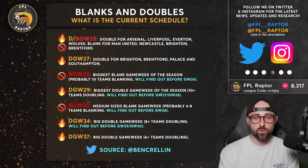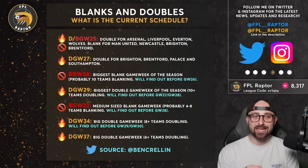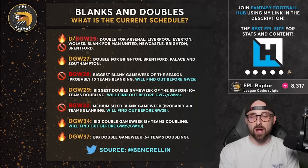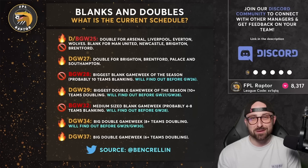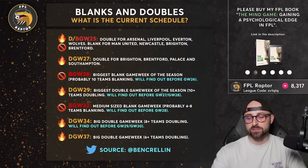We've got double blank Game Week 25 with four teams blanking and four teams doubling. We have double Game Week 27 with four teams doubling. Then we've got the biggest blank Game Week of the season in Game Week 28, likely to be 10 teams blanking, and double Game Week 29 with likely 10 plus teams doubling. A lot of the teams that blank in 28 will have that fixture rearranged for 29, and we won't find out about GW29 until around GW27-28.